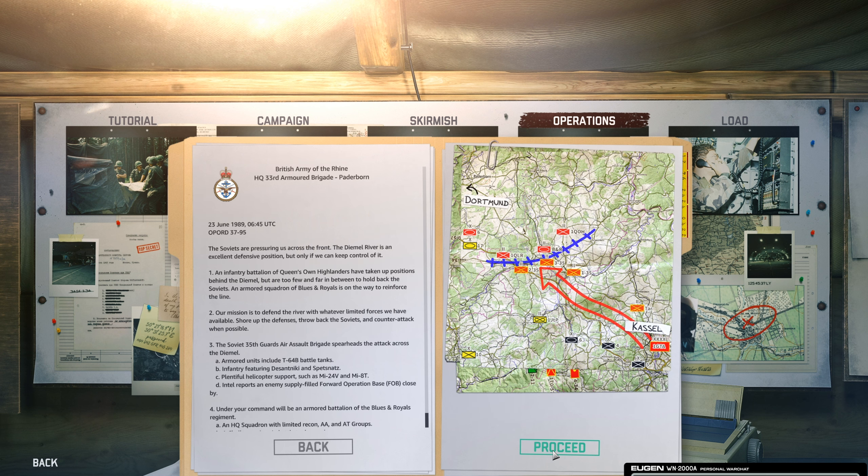Duration says medium. We're gonna play it on elite difficulty like we have done with all of these. Let's go to the mission overview. The Soviets are pressuring us across the front. The Demol River is an excellent defensive position, but only if we can keep control of it. Objective 1: an infantry battalion of Queen's Own Highlanders have taken up positions behind the Demol, but are too few and far between to hold back the Soviets. An armored squadron of Blues and Royals is on the way to reinforce the line.